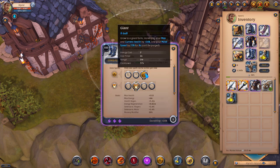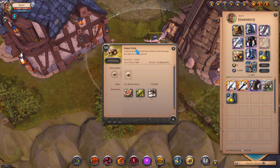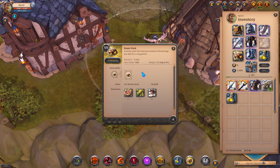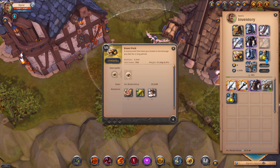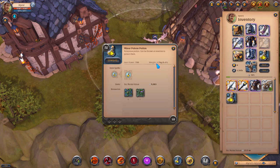You probably shouldn't die if you use Guardian Boots. When it comes to food, I would recommend using Roast Pork because it gives you health stealing of 10%. You can buy some better food like 7.1 or 7.2, but in my opinion 7.2 isn't worth it — 7.0 or 7.1 food will be very good for that. I would recommend you to get some tier 4 poison potions to kill the bosses faster, so you won't have to spend that much time to kill a single boss.